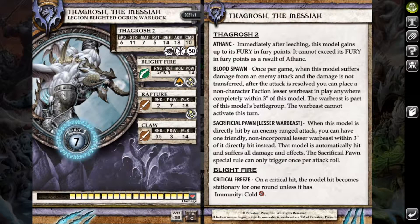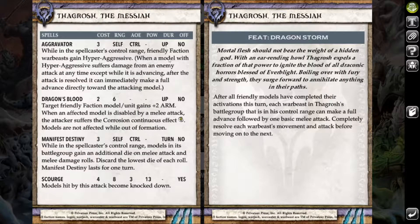His Athanc means he doesn't really care if his beasts are still standing — he gets to go up to max fury anyway. Blood Spawn is really cool; if your opponent tries to hit this guy they better be killing him, because otherwise he's spawning in lessors which is absolutely fantastic. Sack Pawn for lessors helps him against gun lines. Being a large base is definitely a good thing, and he has critical freeze on his breath which is cool especially since it's also got continuous fire.